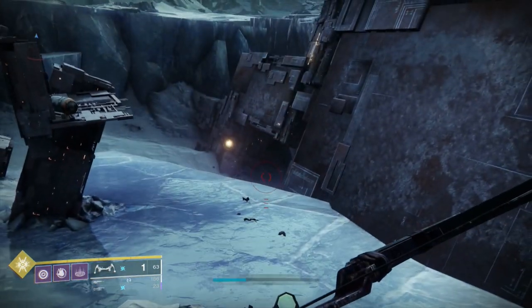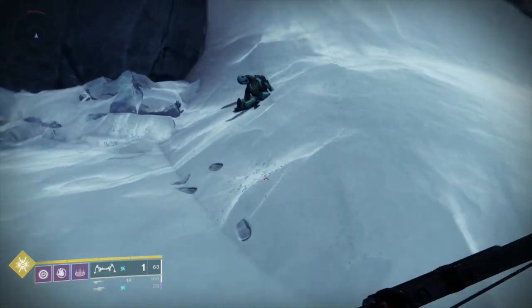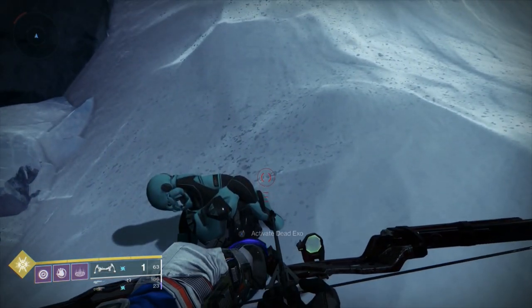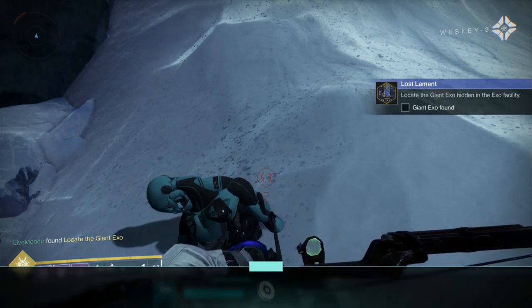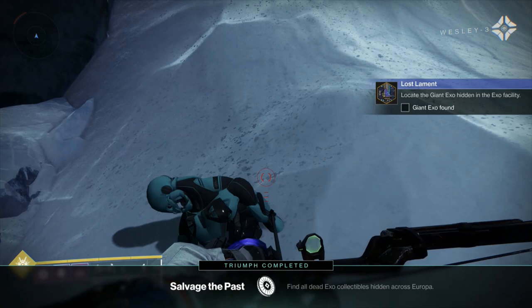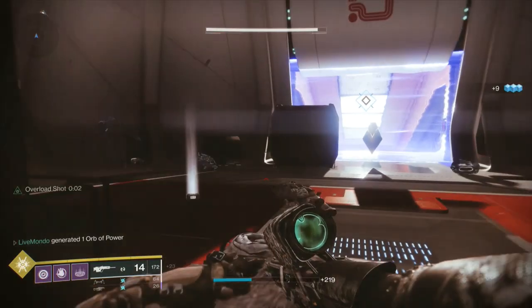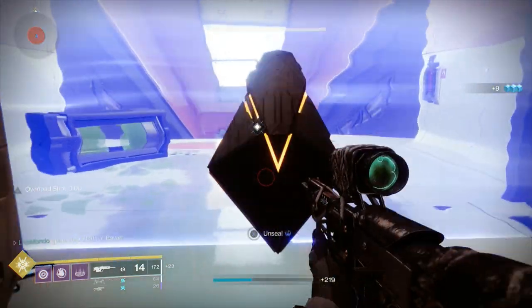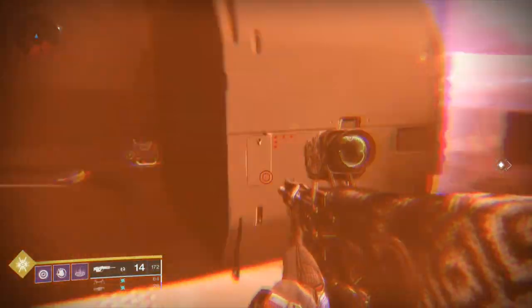Once you get those three exoskeletons, whichever ones you went for, your next step is to access a giant exo skull. This takes you into the Bray Exoscience area, into a section we've never been to before. You can mark it on your map to make it easier to find, but even with the map marker it doesn't show you exactly where to go.